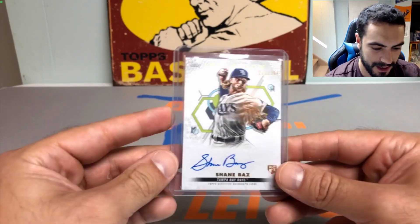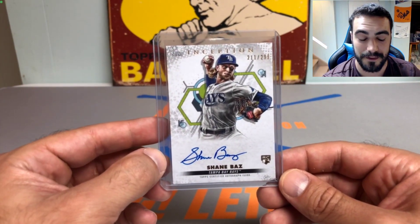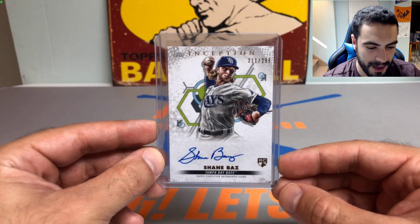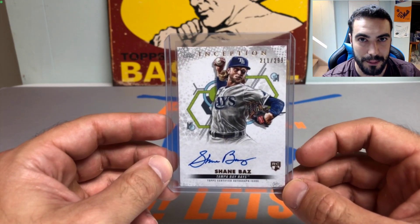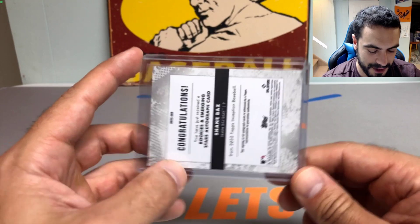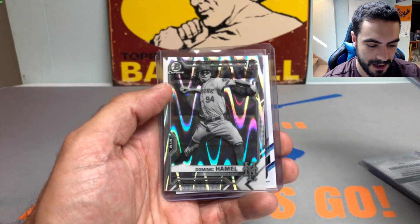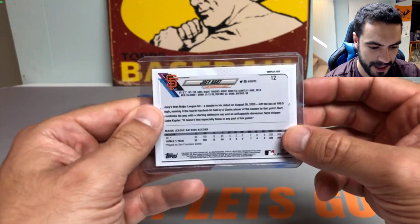Got this beautiful Topps Inception Shane Baz rookie on-card auto numbered out of 299. Unfortunately he's on the 60-day injured list with some elbow issue — hopefully he can recover soon. Then Andrew also threw in a Gavin Lux mojo rookie card, a PC Mets ray wave card, and a nice Joey Bart rookie card — I think this is the Topps Complete Set variation. Nice little trade overall.